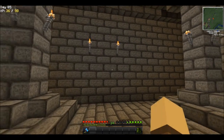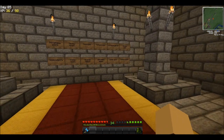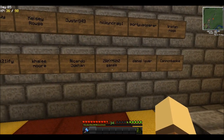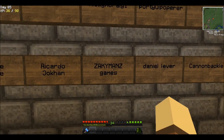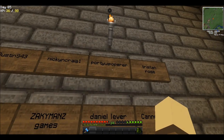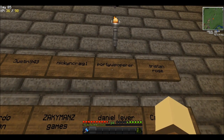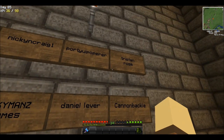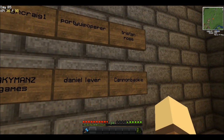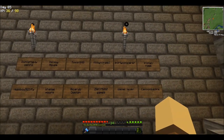I am also going to put the other signs from the other Hall of Fame in here. Welcome to the SWAT team. Let's start right here: Zachyman's Games — it's all one word, I just couldn't fit it on a sign. Welcome. Then we got Portio Poppera — I don't know how to pronounce that, probably did it wrong. But welcome. And we got Daniel Lever, Tristan Rose, and Cannon Backel. Cannon Backel — cool name! Welcome to the SWAT team.